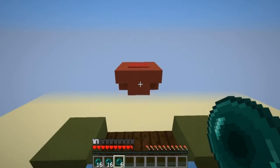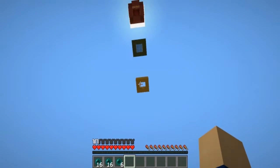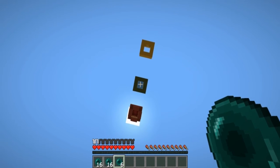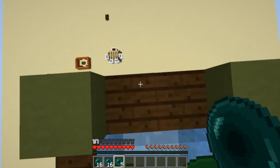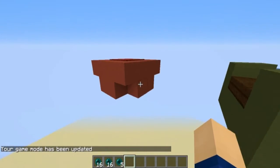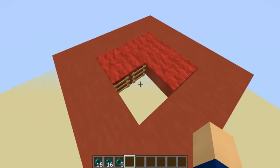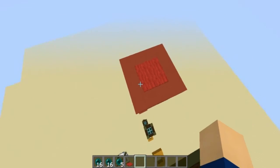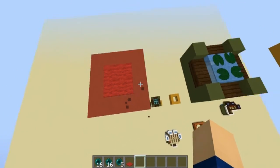So that's pretty much it for all three ender pearl designs. To recap: design three uses water, signs underneath, and half slabs. Designs one and two use the same ladder setup — two ladders on one side, two in the opposite direction so you can clamp on — then just copy it upward. Design one has string on top, design two has carpet on top.